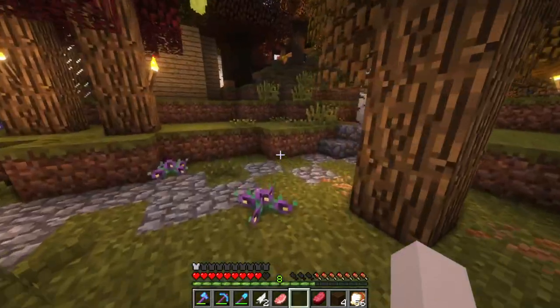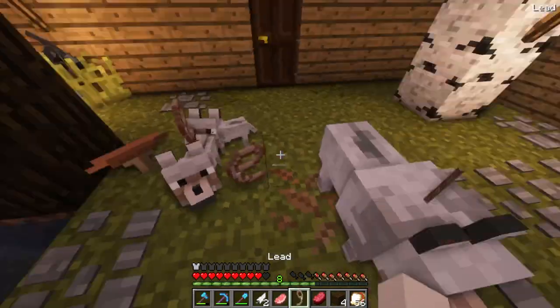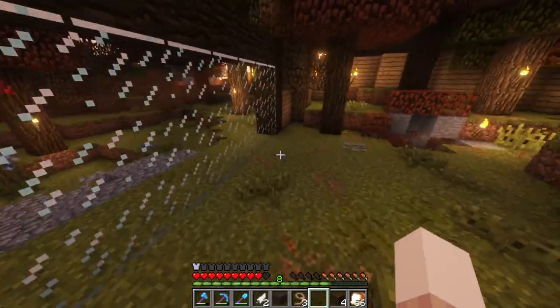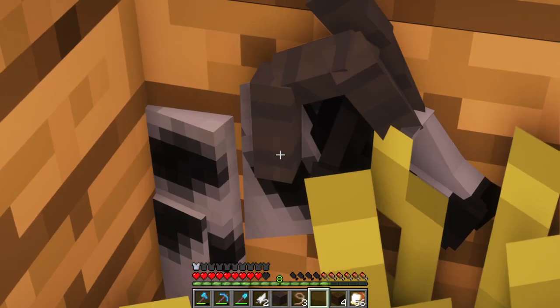Okay guys, we're almost there, just a little bit further. Come on. There you go — good job, guys! Welcome to your new home. Let me show you around a little bit. So this is your water area, very nice. There's animals glitching through the wall a little bit — it's okay.